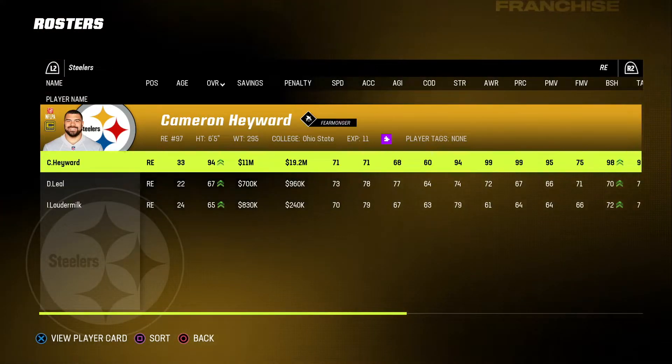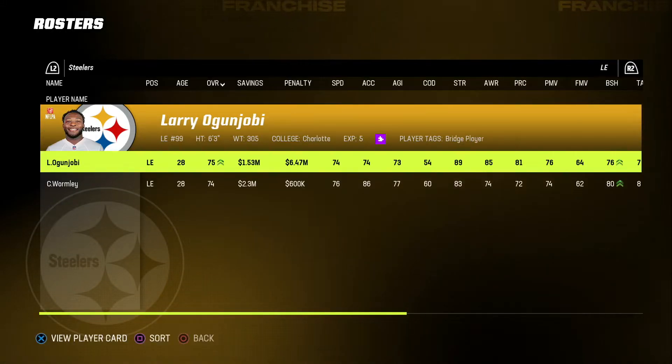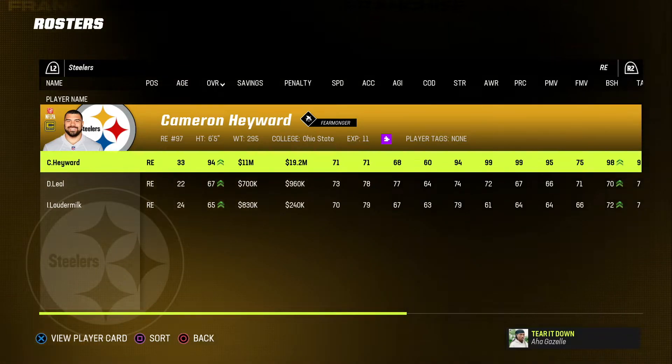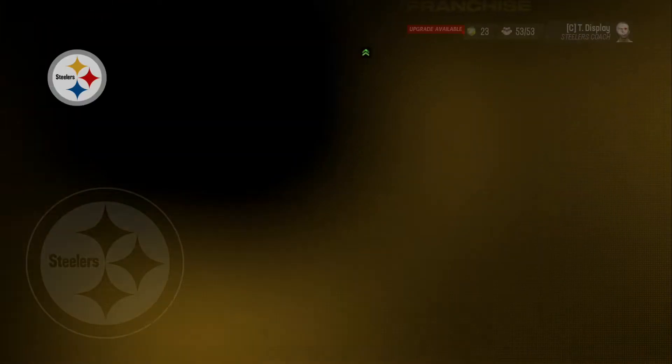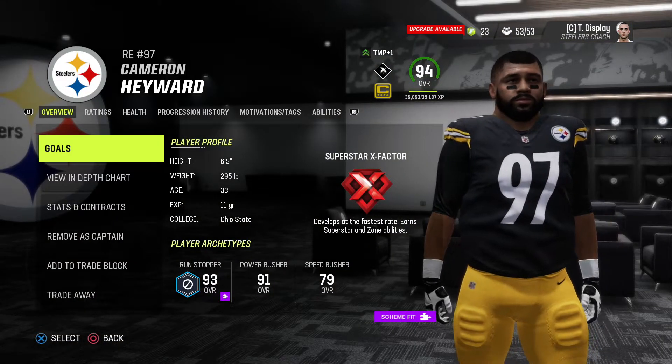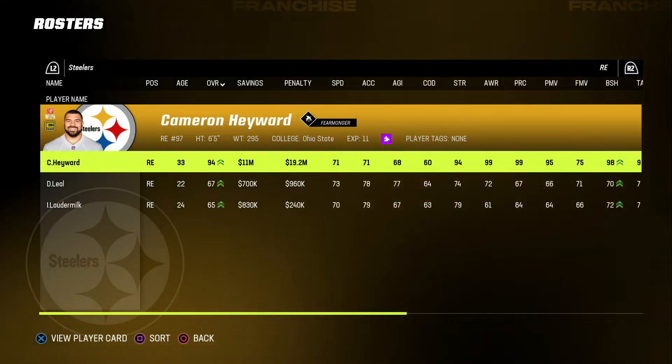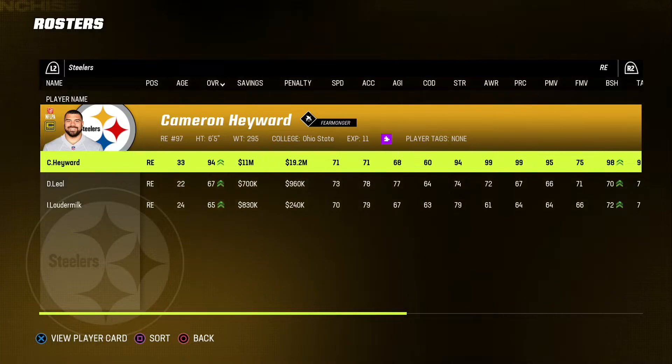We are on a 3-4, so Cameron Heyward — we got Ogunjobi, Cam Heyward. Obviously probably in the back end of his career. He's 11 years into the league. Is he a superstar X-Factor? He is. 33 years old. Definitely probably going to play out as much as I can with him. I'm excited about Cam Heyward — he's a great player.